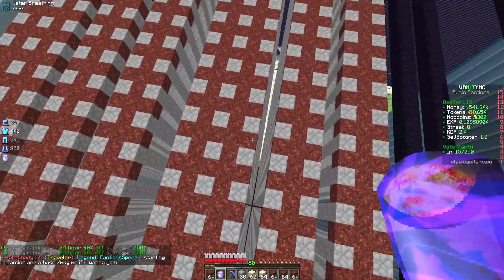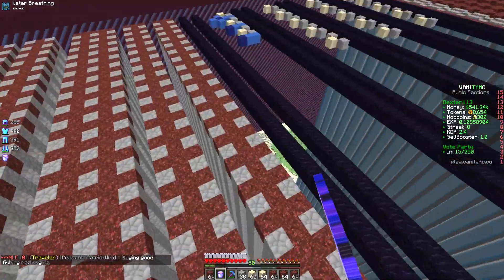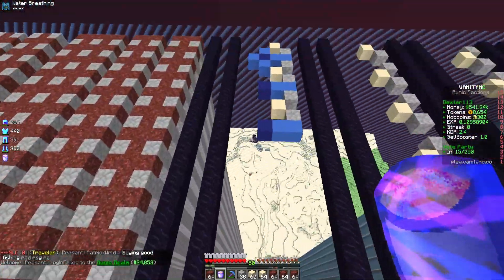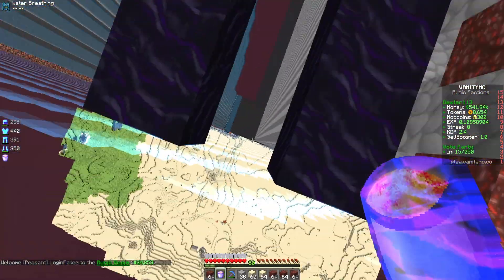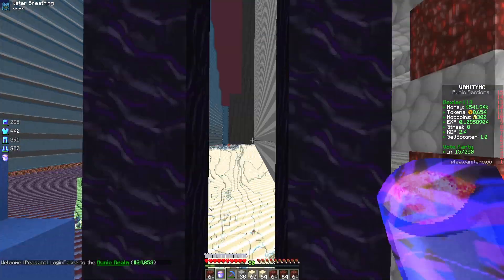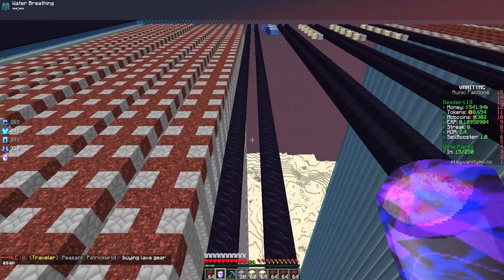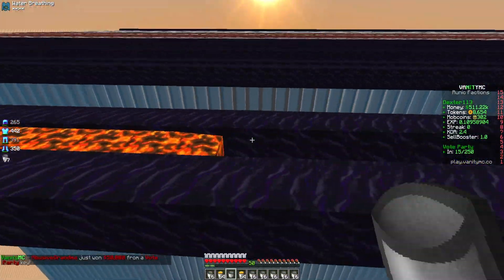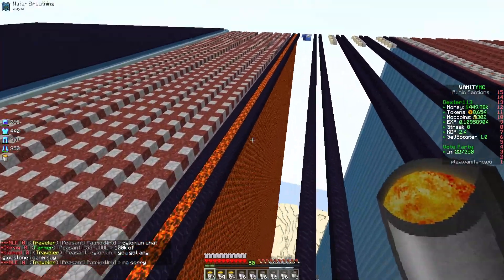Quick update guys - we finished these pillars right here. Now we need to water these ASAP so people can't scatter them. We have a lot of walls but what we need to do first is this lava curtain right here. I'm gonna place all the lava and then at the bottom I'm gonna do the slabs. Let's go ahead and do a time lapse of that.